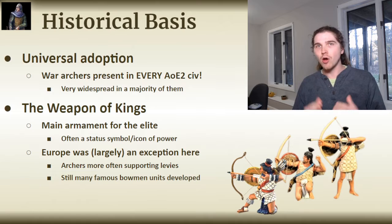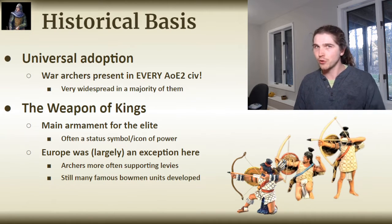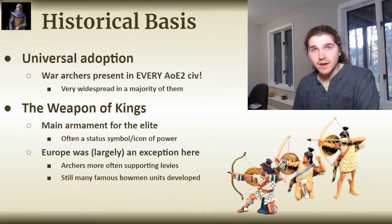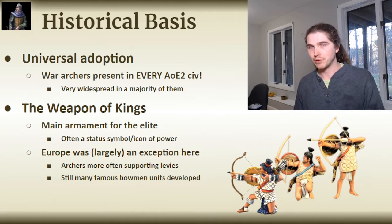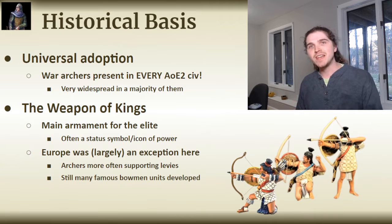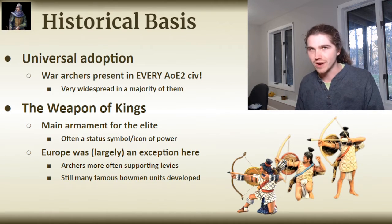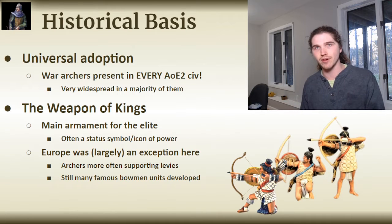Bows come in all sorts of shapes and sizes. A hunting bow has maybe a 30-pound draw — when I was training in archery I mostly used about 30-pound weapons, and even those took a lot of strength to use and had pretty impressive power and range. Contrast that to the average medieval war bow, which had a poundage of 90 to 100 — more than three times a hunting bow.